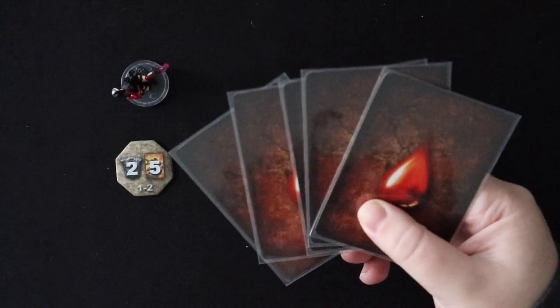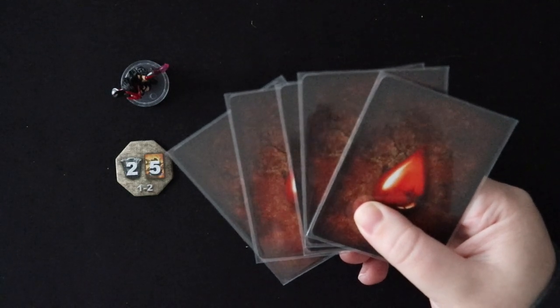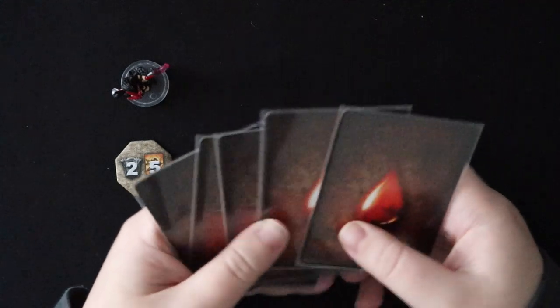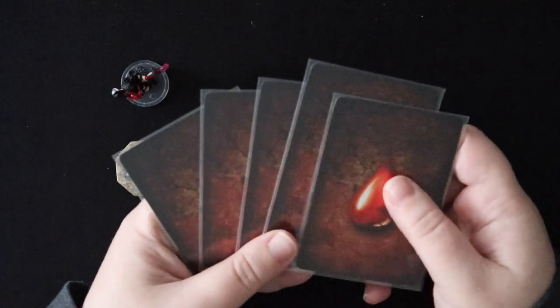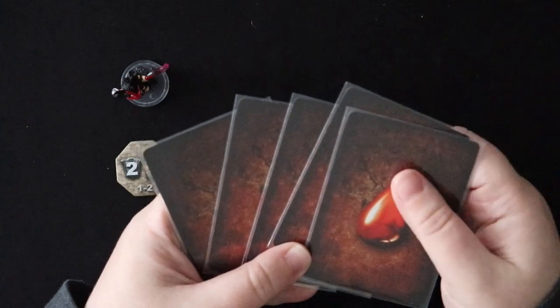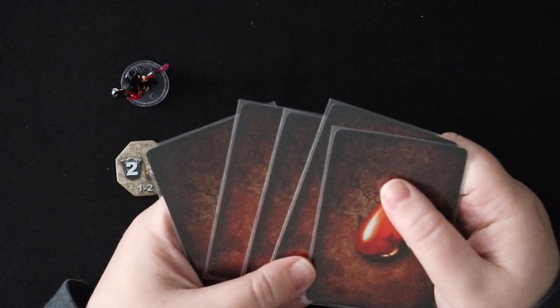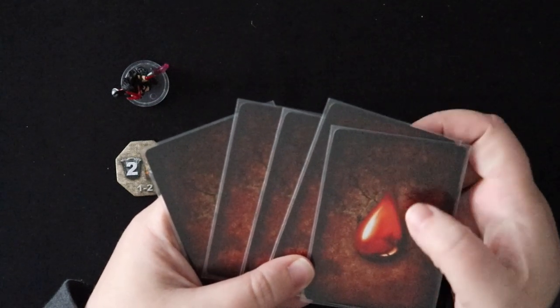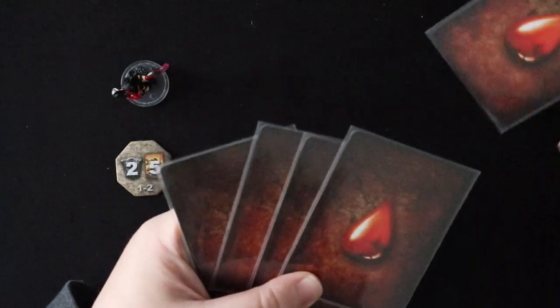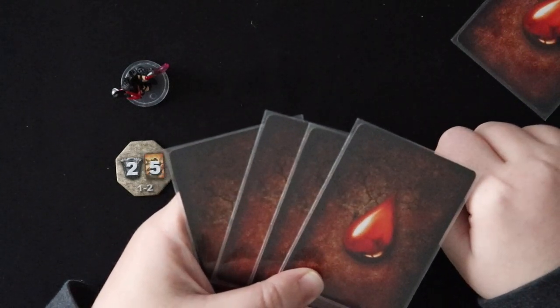The other kind of rest is something truly horrible called slow recovery. That's what happens if you somehow have only wound cards in your hand and you can't even discard one regular card. If that happens, you can't just toss all of these — you have to do a slow recovery.